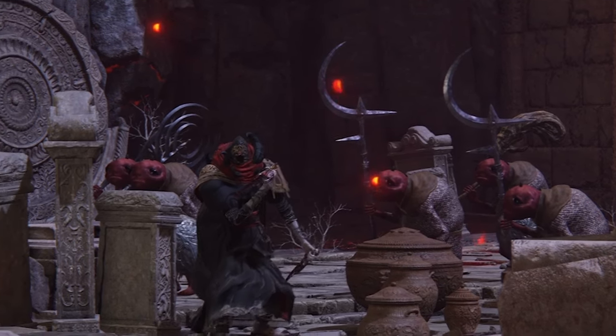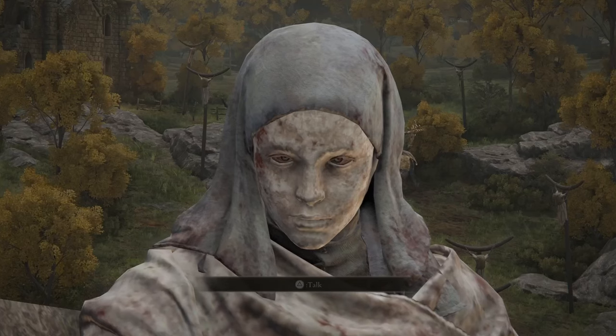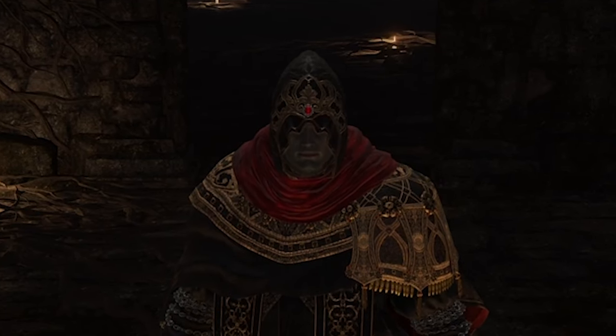The real mission is to now promote ourselves to the sanguine noble class. The two main factors to this are: one, follow Varre's instructions on how to get an invitation to the dynasty, and two, steal the identity of an active sanguine noble.